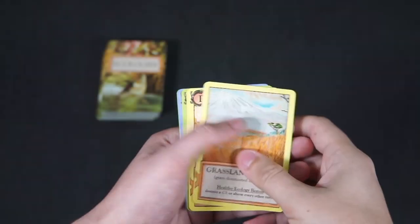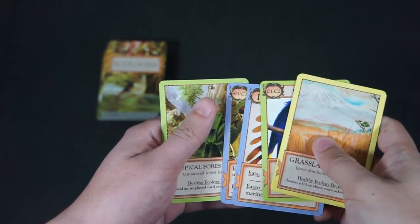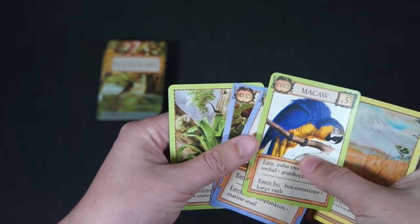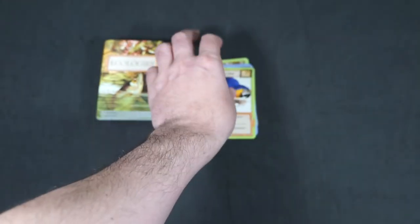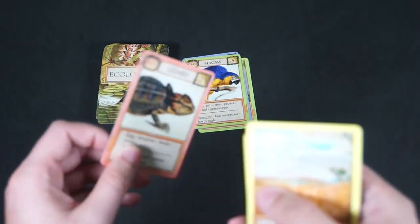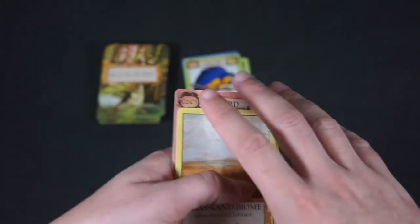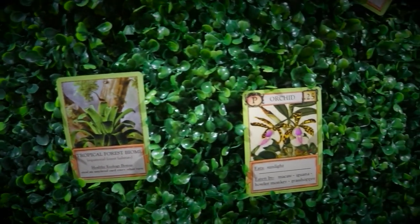Let's go back to the final action you may take on your turn, which is the purchase action. This action allows you to draw one new card from the main deck for every four cards you discard. However, if you choose to scrap a biome that is already in play, you can get a discount and are allowed one new card for every three cards, rounded down. This completes the actions you may take on your turn.